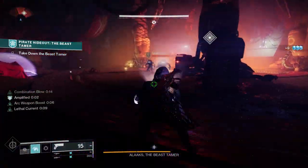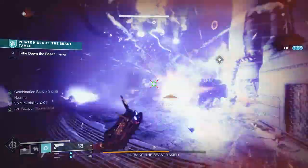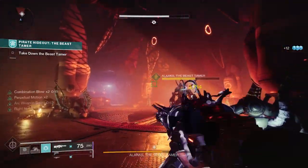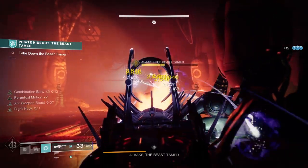Assassin's Cowl is a top-tier exotic helmet for Hunters in Destiny 2, and it pairs really well with all subclasses. Today I'm going to show you how to get it, plus put together an Arc 3.0 build with Assassin's Cowl.